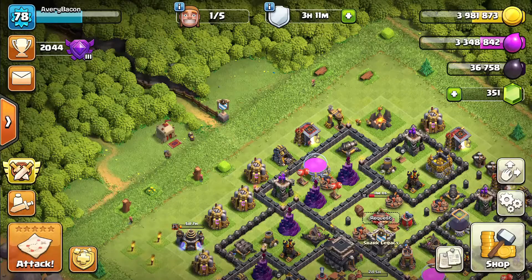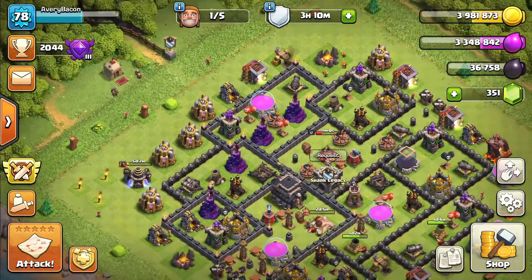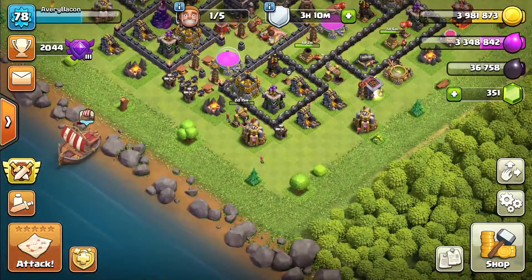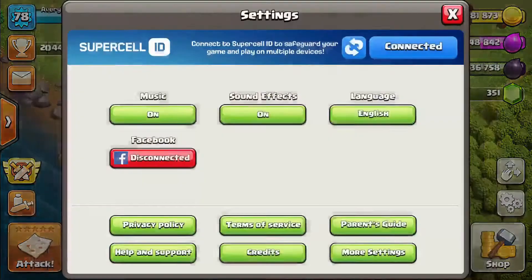I'm almost at the top of my clan. I was thinking about making a push to crystal league or even trying to push to masters, but I don't think I'm really going to do that. I'm going to maintain and stay in Crystal league - I just want that look of being in Crystal league. I'll try to stay in the Crystal league three area because the bases are actually getting really challenging. So let's go to my alt account.